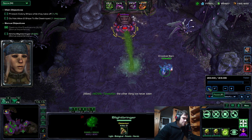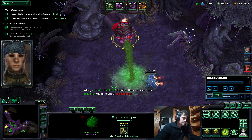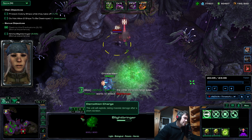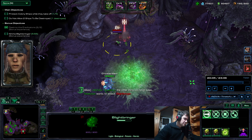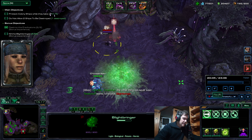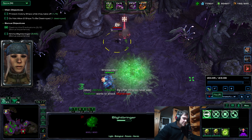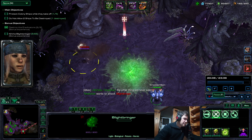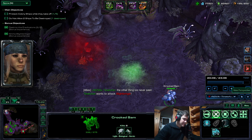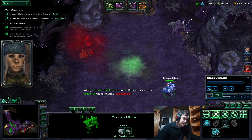So the charge is applied, and once the charge is applied and the Blightbringer burrows, the charge stays on it. You can see that the charge is on — you can see it here, this bar right here. And now it doesn't show its HP, but look at this — boom! The charge explodes and Blightbringer is dead. So that's one kind of trick that you can use on the Blightbringer.